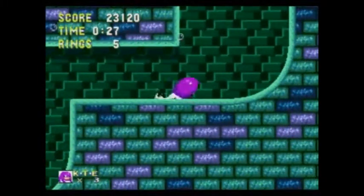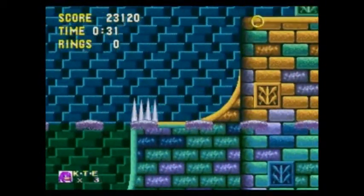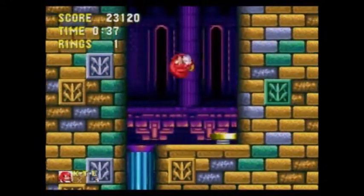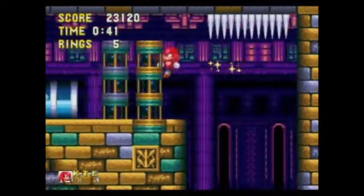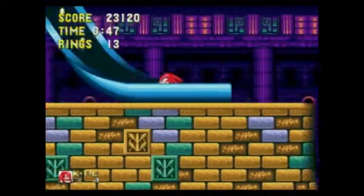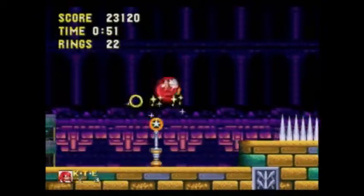Hopefully we'll be able to... I keep forgetting I don't have to spin dash as Knuckles. There we go. Do love the fact that you can just run through walls as the Red Echidna. I've seen a few differences so far in terms of level design; this one is looking exactly the same at the moment.